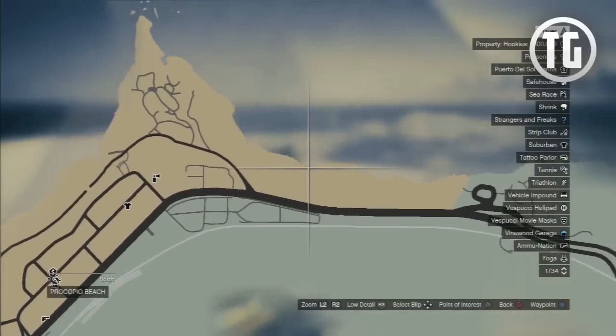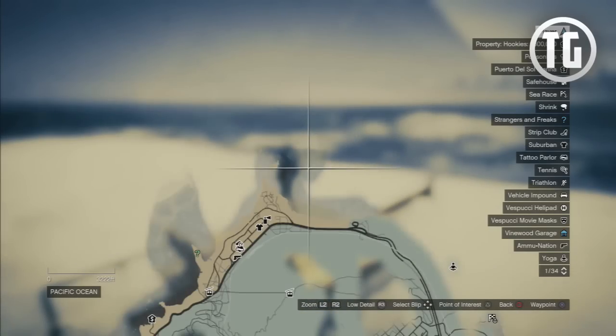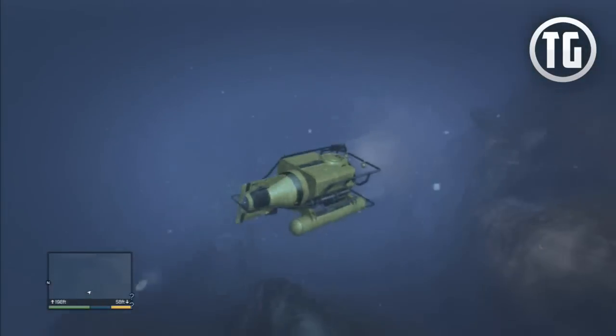Anywho, when you get there, this is exactly where the submerged alien spaceship is. For a better visual, look at where the lines of the road and the line of the island match up — see how I point them out here on the radar. Just go exactly here, submerge directly downwards into the ocean, and you will find the secret Easter egg.